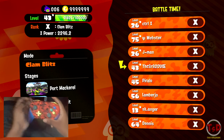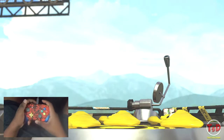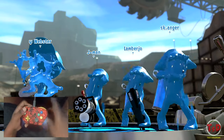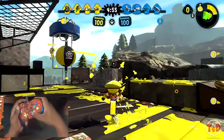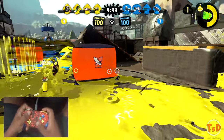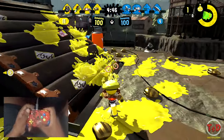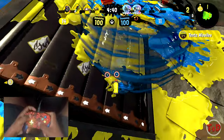Here we are into our very first game — Clam Blitz on Port Mackerel or Piranha Pit, we'll see which one. The Splat Duelies has fairly decent range overall. It is a four-shot kill, but with a little bit of damage it can be a three depending on how much damage an opponent has taken. It does have pretty good painting, but you have to be very wary about your ink. The special dodge roll allows you to paint a little bit more, but it depletes your ink a lot faster.